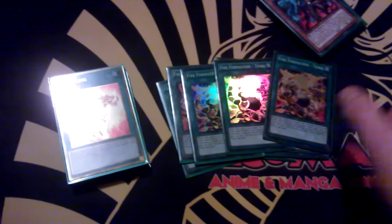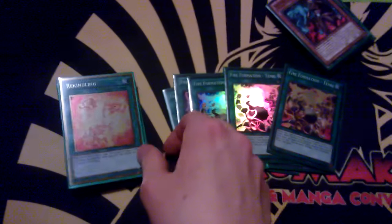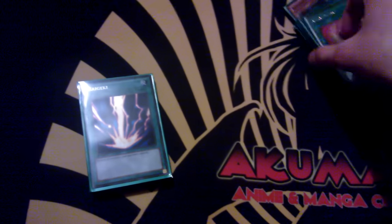3 Tenki — it just searches everything in the deck, so good. And 1 Rekindling just for those comeback plays. It's insane — Rekindling for 5 does sometimes happen and when it does, you know it's just so good.